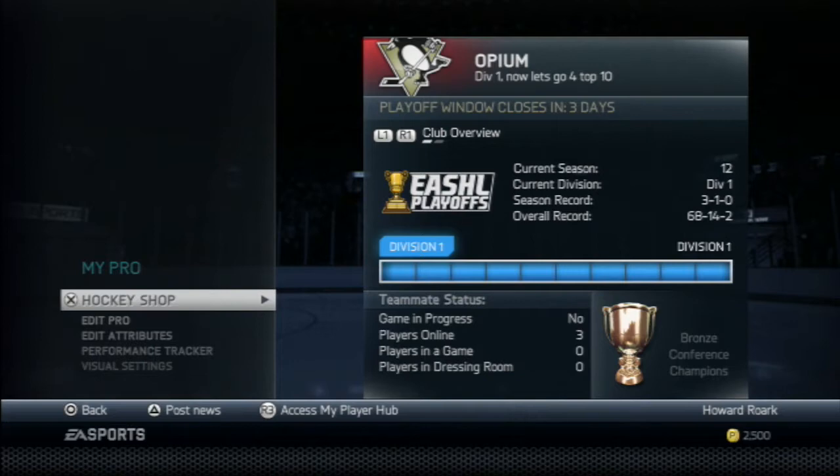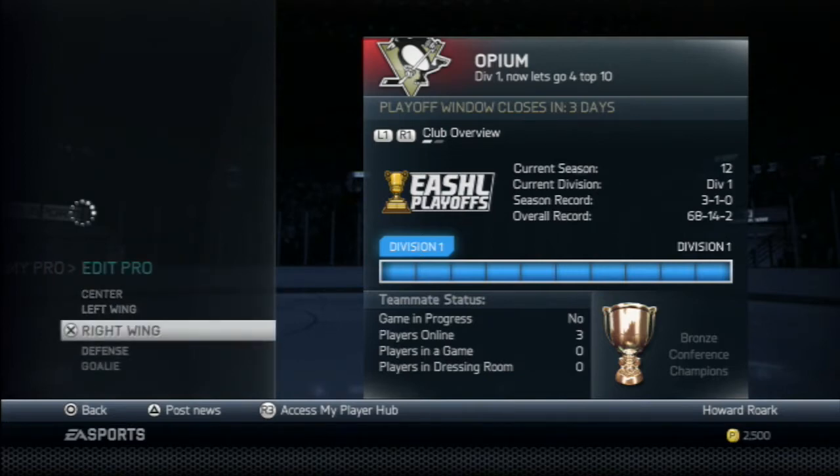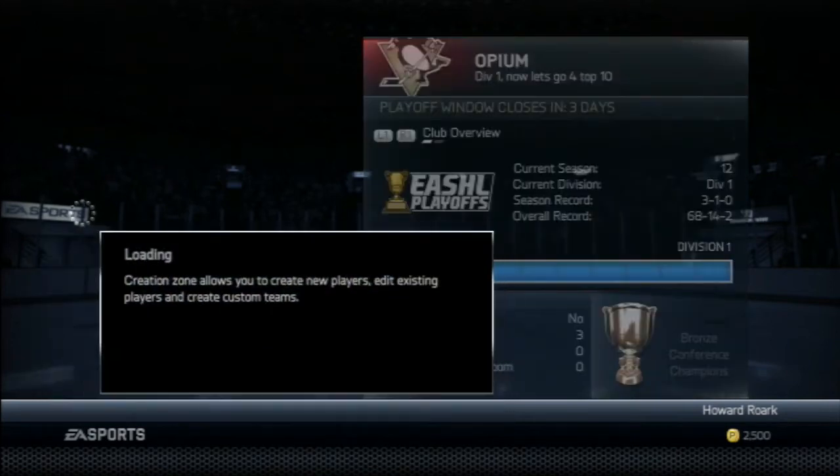I'm going to walk through just about everything — my pro, how tall he is, his weight, jersey tuck, all that good stuff. Then I'll walk you through the attributes, boosts, and all that. My build is based on Legend 3, so you'll need Legend 3 and have all your boosts unlocked to do this.